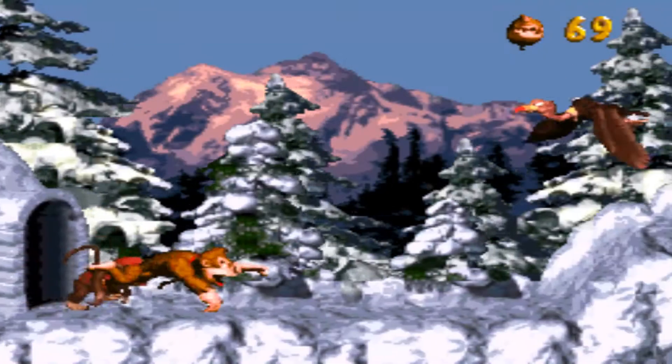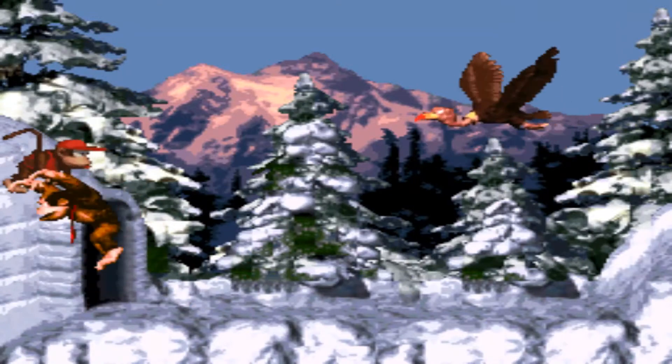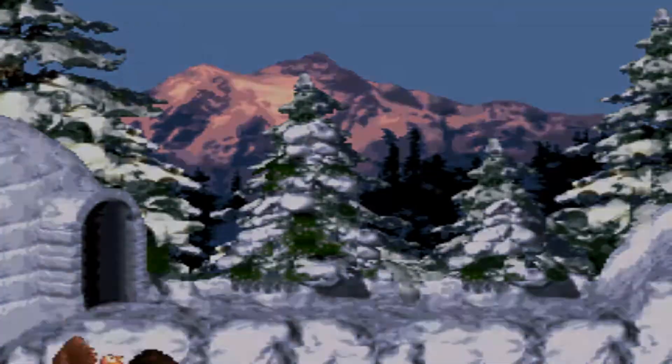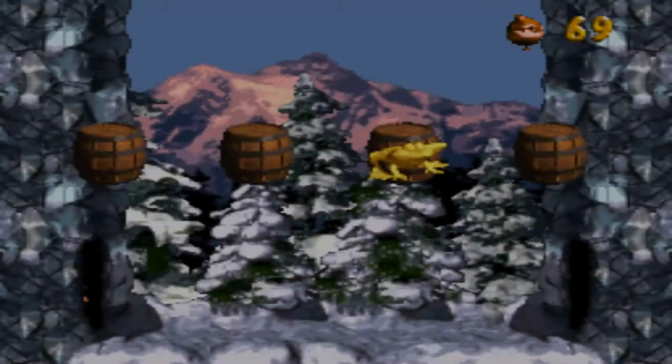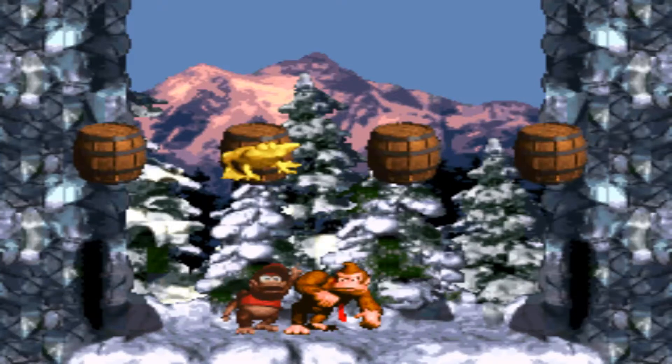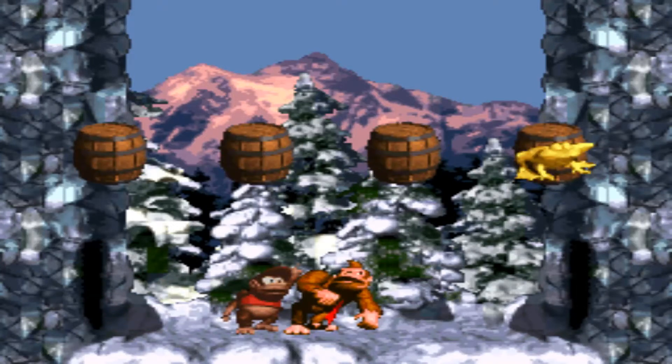First up is Snow Barrel Blast! To be honest, this is where the difficulty kinda spikes. The first thing you may have noticed is that while I'm doing this, there's a bonus barrel right there. But you need the help of that Vulture, which you can step on. And again, it's now time to play Find the Winky.